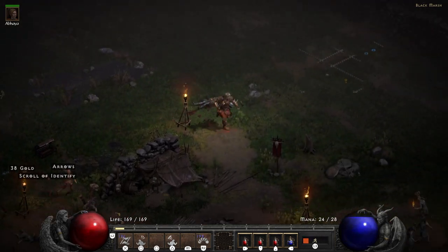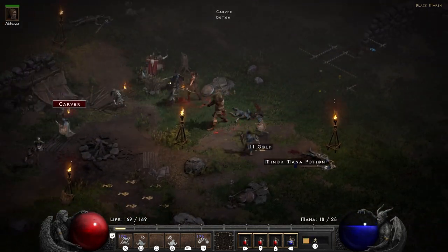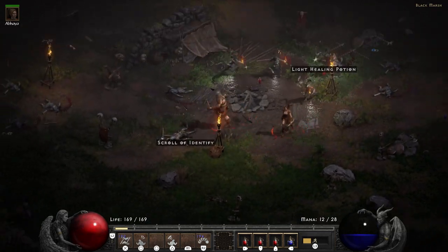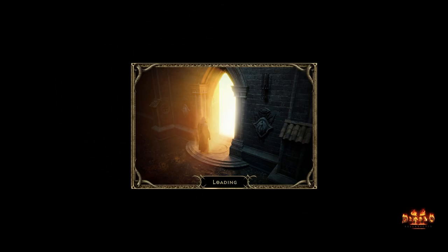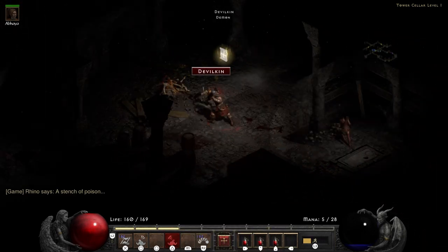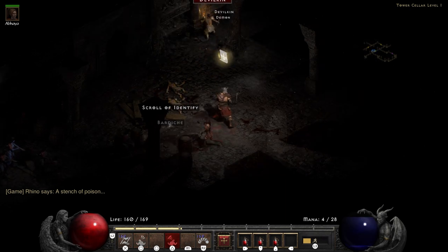To get to the Black Marsh you need to jump back through the Dark Wood waypoint, which is why I expressed grabbing the waypoint. Once in the Black Marsh, before heading to the Barracks you can complete quest four — the side quest for the Forgotten Tower to kill the Countess. The Forgotten Tower itself is usually not too bad, usually quite a nice quick in and out.